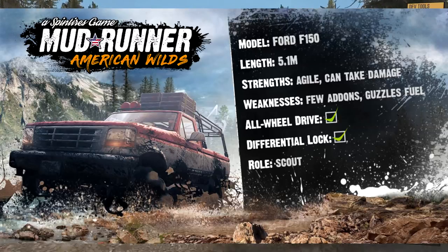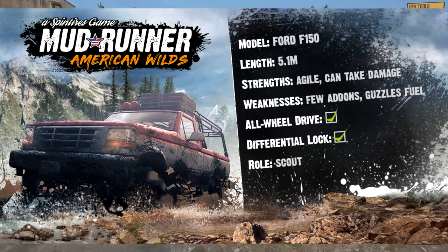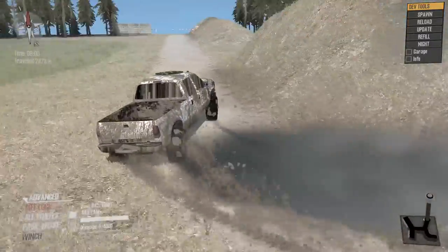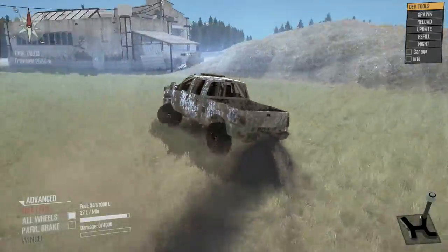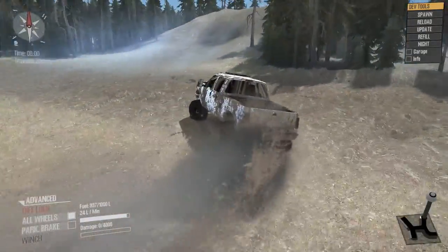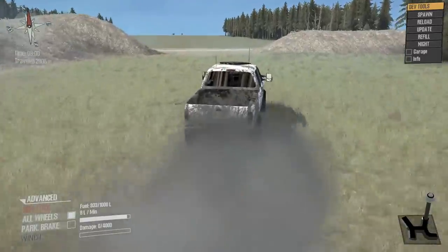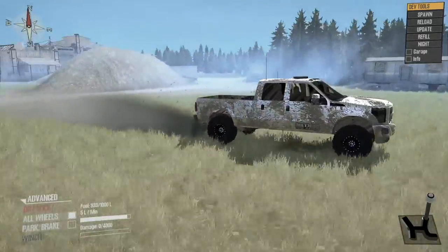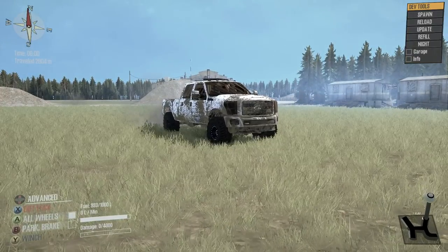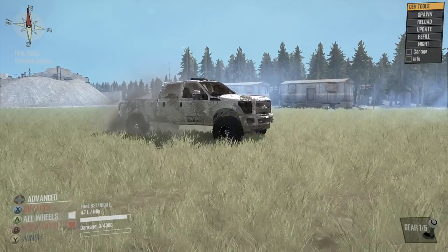I think this is pretty much going to take on the role that the UAZ would play — in terms of scouting, unlocking watch points, and uncloaking different areas of the map. It does have all-wheel drive and diff lock. Its role is a scout vehicle, and strengths-wise it's agile and can take a fair amount of damage before it actually gets disabled. Weaknesses include the fact that it has very few add-ons, and according to the description it also uses a lot of fuel and uses it quite quickly.